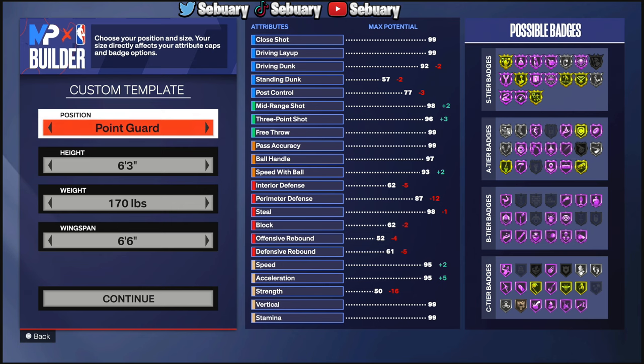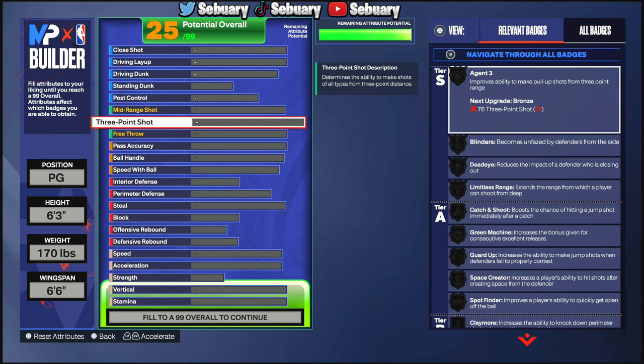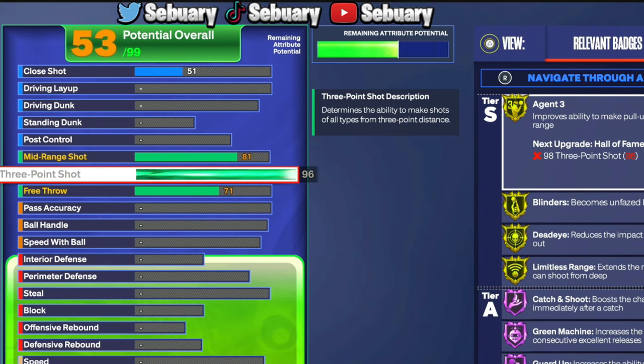For small guard users, you'll have the 6'3", and for tall guard users, you'll have the 6'6". For the 6'3" build, you want to be 6'3", minimum weight, 6'6" wingspan. I like to three-hunt, dribble the ball, and have a little bit of dunking. So we're going to want to go 96 three-point, 81 mid-range, and 71 free throw. We get Catch & Shoot Threes on gold and Limitless Range on gold.